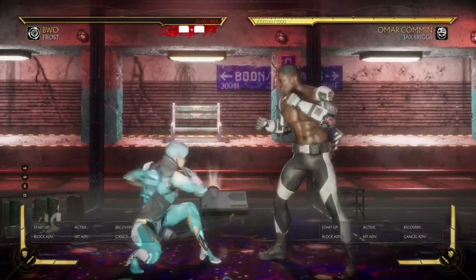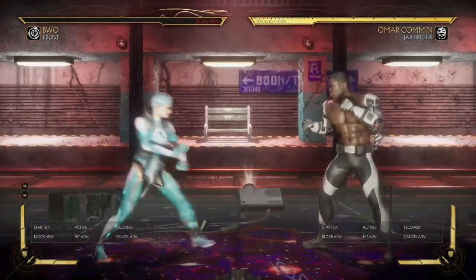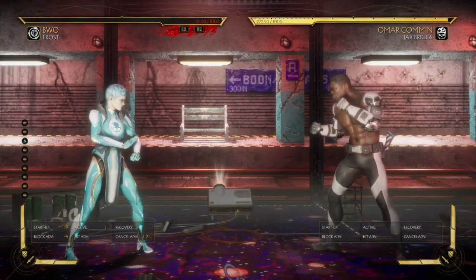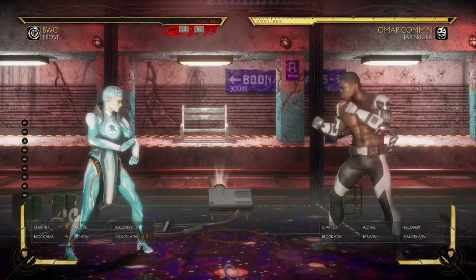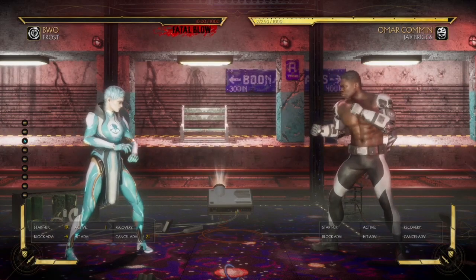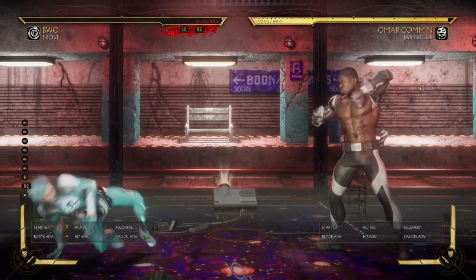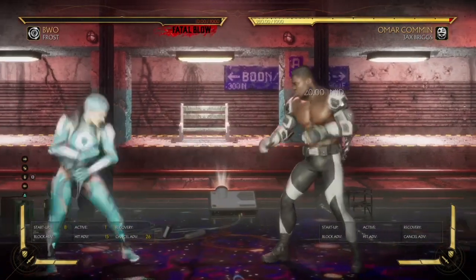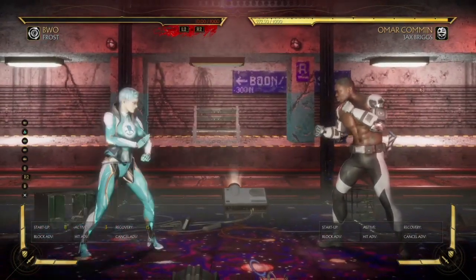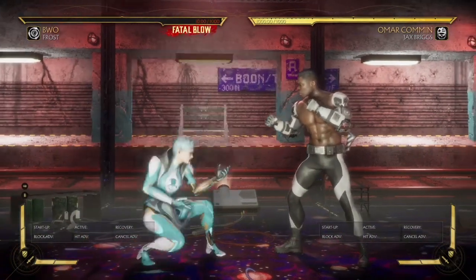Another thing is I like to do this — step back and wait for my opponent to either poke, or just look at them. Basically, they look like a freaking idiot just standing up there. And then get ready for an anti-air. That's one thing I like to do as well — I'm back here and people love jumping, and then I just anti-air the shit out of them.